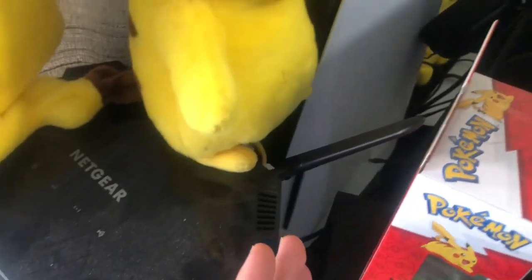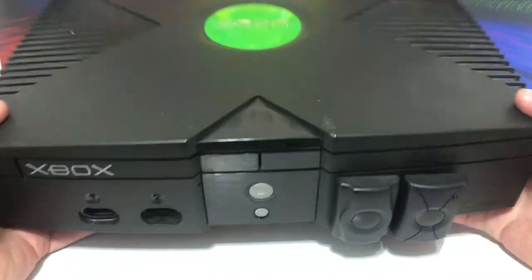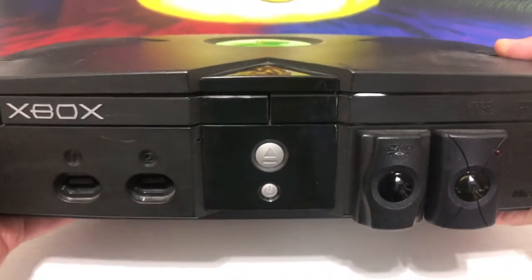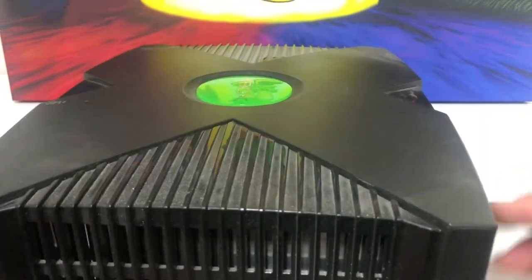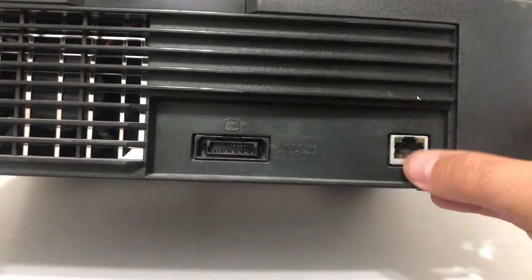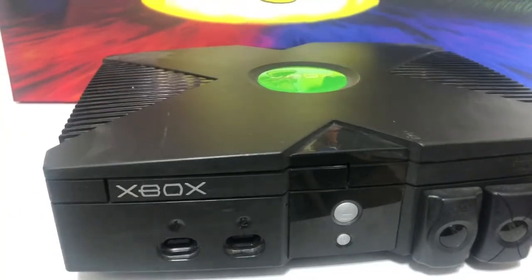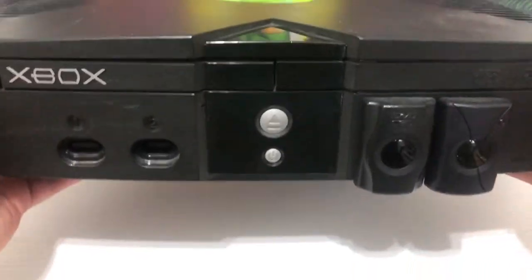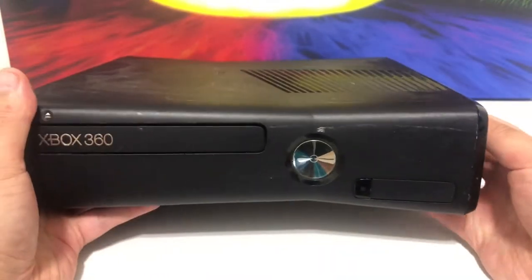Let's talk Xbox. This is the original Xbox — the OG Xbox — and it's very, very heavy. This was Microsoft's first attempt at a console, so it has a lot of computer parts in it. It has your basic connections plus an ethernet port. Surprisingly, it had some really good titles back in the day.